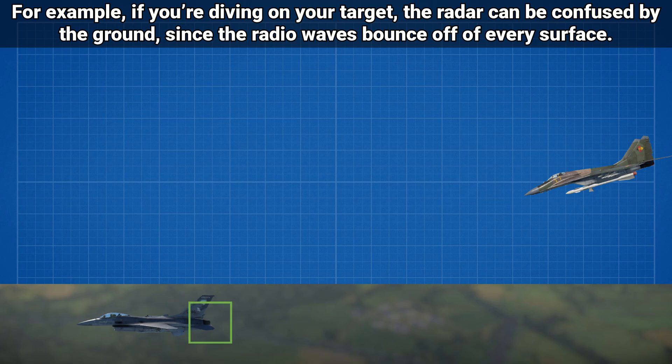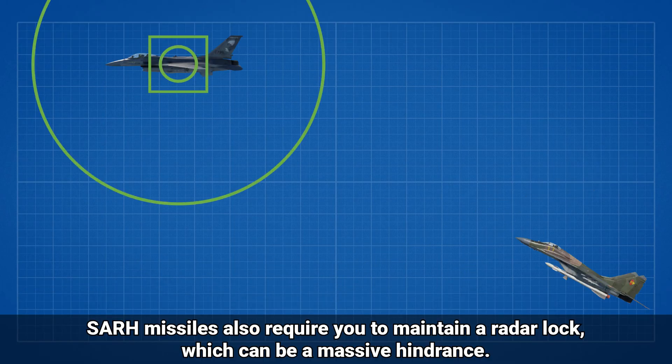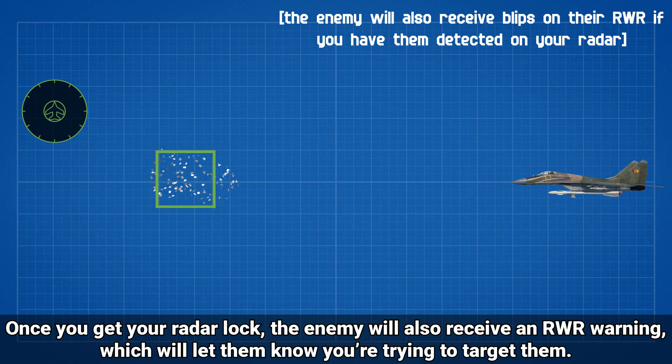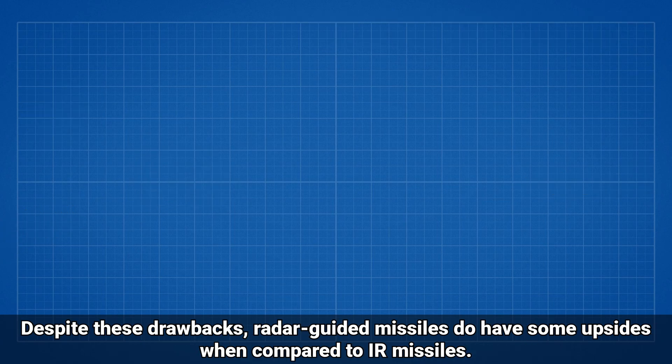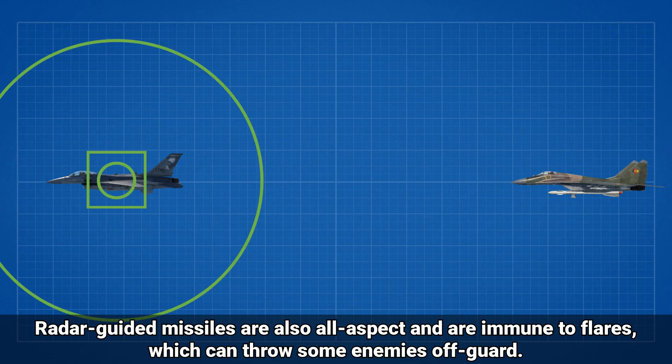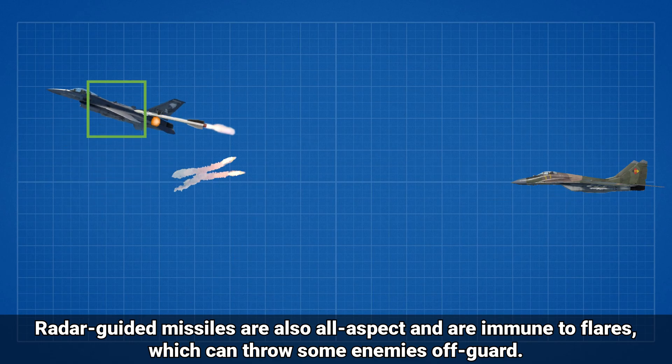This method can have some downsides. For example, if you're diving on your target, the radar can be confused by the ground, since the radio waves bounce off every surface. SAR missiles are also required to maintain a radar lock, which can be a massive hindrance. Once you get your radar lock, the enemy will also receive an RWR warning, which will let them know you're trying to target them. Despite these drawbacks, radar guided missiles do have some upsides when compared to IR missiles. Since the missile itself doesn't need a tracking system, it can be lighter and thus can travel further. Radar guided missiles are also all aspect and immune to flares, which can throw some enemies off guard.